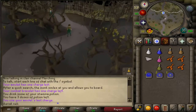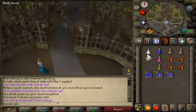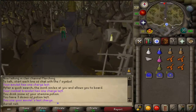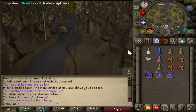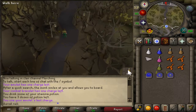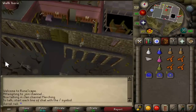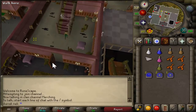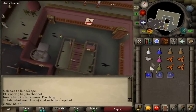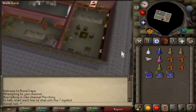Talk to the High Priest again. Go through the door and head up this staircase, then head up this other one. Go through this door — you should see two whistles; take them both.